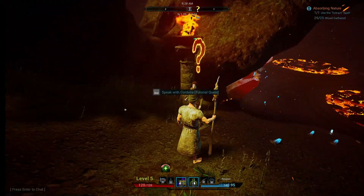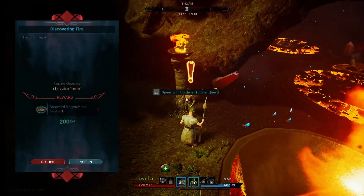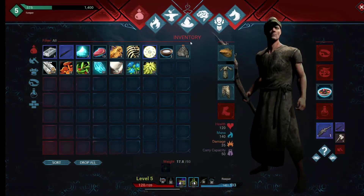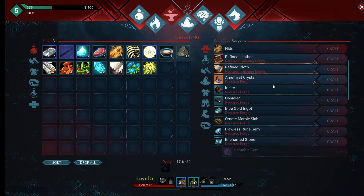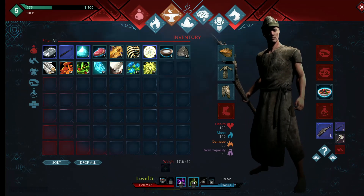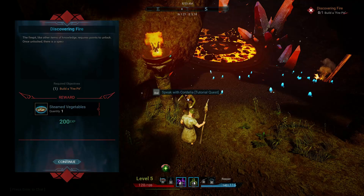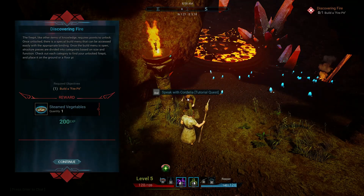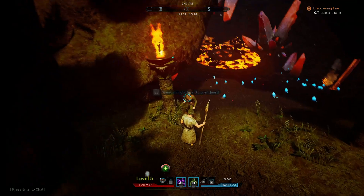We're gonna hand this in, get our wood and five ingots as a reward, and see what else we've got. This is a great way to level. Next quest: build a fire. I'm actually not sure how to do this. I should be paying attention to the quest. The fire pit, like other items of knowledge, requires points to unlock. Once unlocked there's a special build menu that can be accessed via the appropriate key binding.